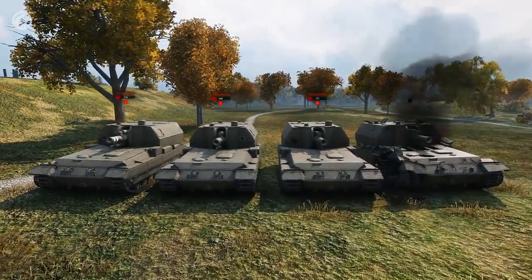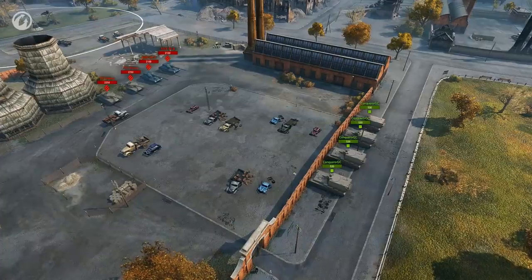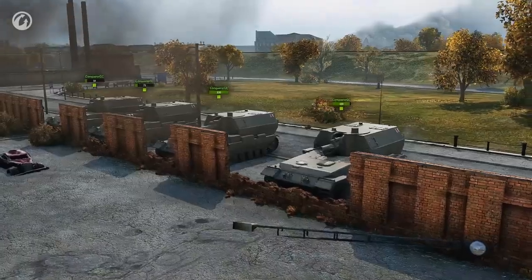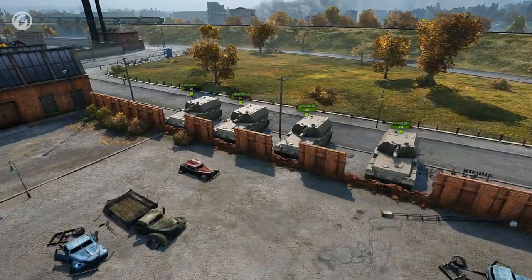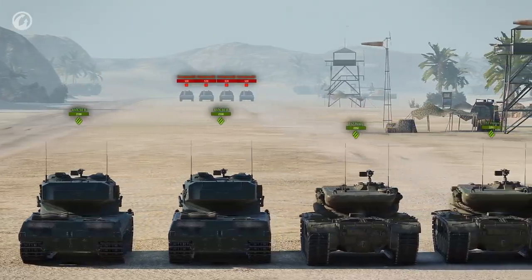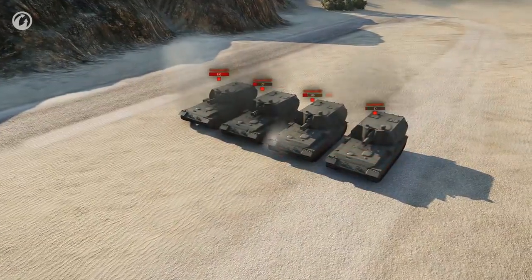None of them had a problem. Let's make the task more complicated. We'll put the targets behind cover and repeat the experiment. As you can see, the result is a bit different. The HE shell dealt only splash damage, and the HEAT shell got stuck in the fence. But this isn't over yet. Now we're going to remove the obstacles and take the target a bit further away. The guns fire and the result is different again.